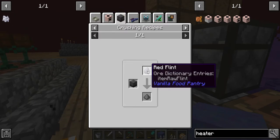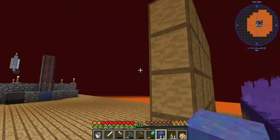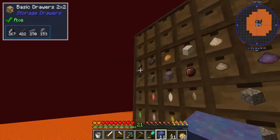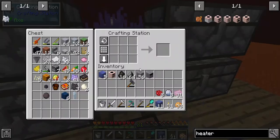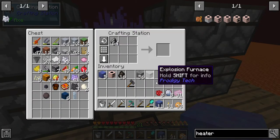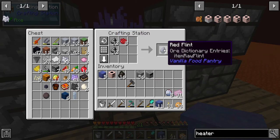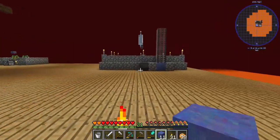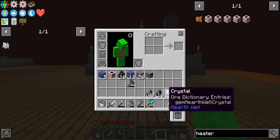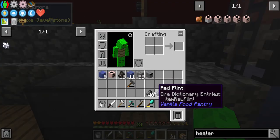By crushing red flint! I should have red dye and an abundance of flint, so let's get a bunch of gunpowder. It takes specifically red flint to do so. How does one make red flint? That looks about right - grab this guy, pop him here.